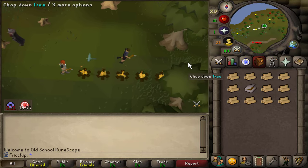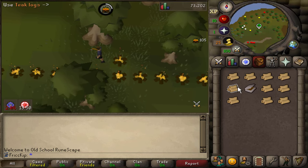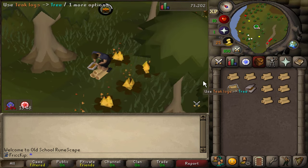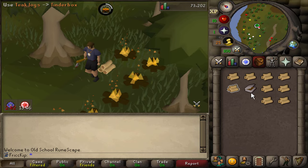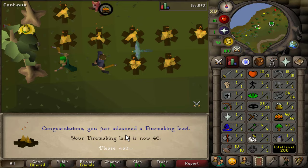We just got to the teak trees and we left off working on 50 fire making so we can start Wintertodt. We have a decent stack of cakes in the bank that we thieved and we should be all set to head over there once we finish up getting 50 fire making. Huge milestone coming in — that is 200 total level.